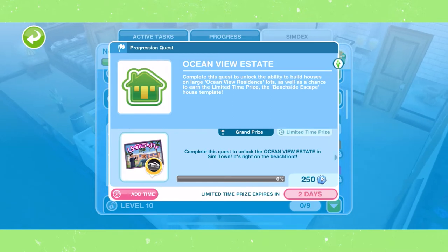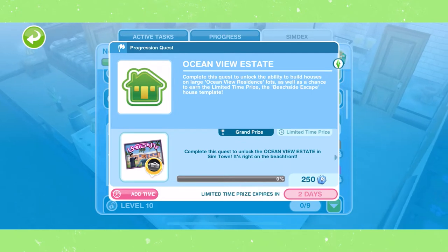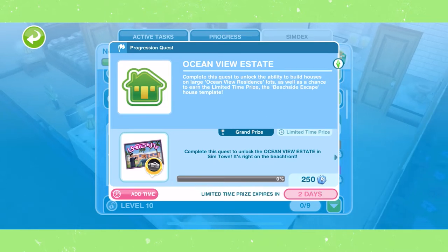It gives you a lot more room to build. To start the Ocean View Estate Quest, you need to be on level 9 and complete the 2.5 Sims Quest first. If you are unsure how to complete that quest, I have made a video on that already.